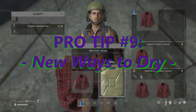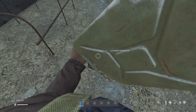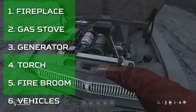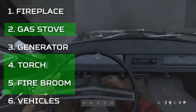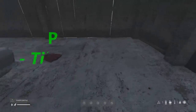With the five new ways to gain the heat buffer stat and warm up in 1.17 comes the ability to dry your clothes with additional sources too. However, while these five do warm you up, only the torch, fire broom, gas stove, and fireplace actually dry your clothes in DayZ. The fireplace did it before, but these three are new to 1.17. Vehicles cannot dry your clothes even if you're inside them, and generators cannot either.